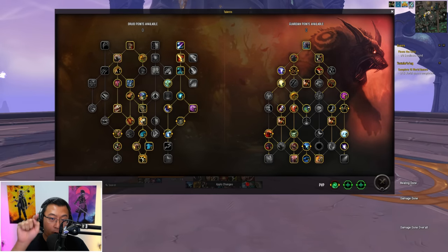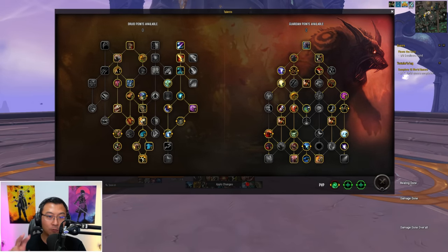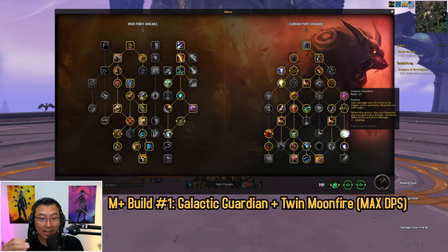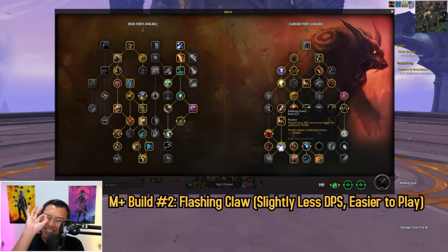Let's cover talents — all talent build import codes are in the description below. For Mythic Plus, there are two viable builds. My preferred build features Galactic Guardian and Twin Moonfire, making it the highest DPS build. However, starting from 10.1.5 you need to manually consume your Galactic Guardian procs. If you dislike monitoring for procs, you can opt for the Flashing Claws build, which has slightly lower DPS but way less hassle.